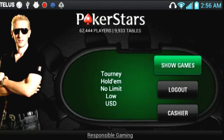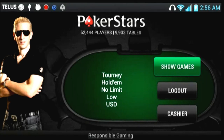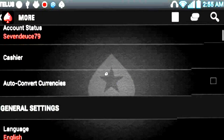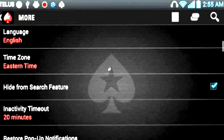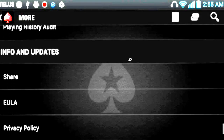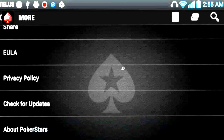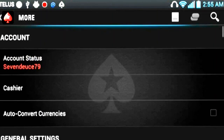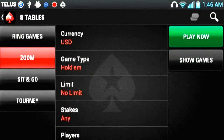The opening screen is pretty self-explanatory and features various pros looking super cool. I don't know why that guy needs sunglasses — must make it pretty hard to see the cards. The software itself is relatively easy to use, although navigating it can be a bit confusing until you get used to the icons. The software does offer a lot of the same options you'll find in the PC counterpart, including configuration options, self-exclusion, and even game filters.